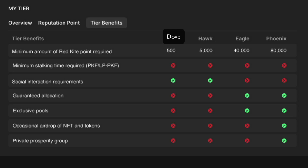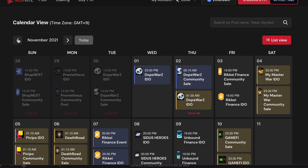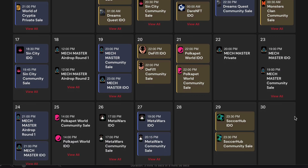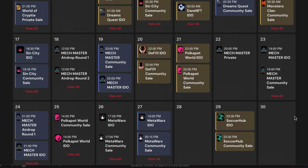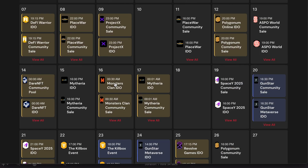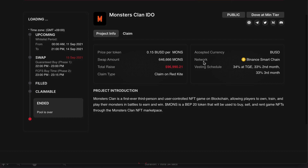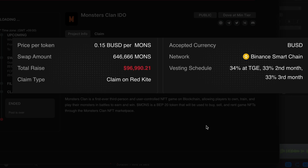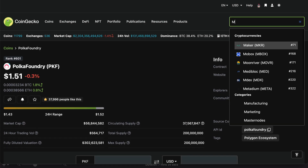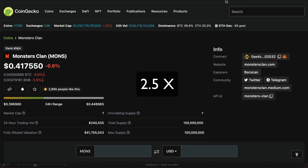Let's just go to their site and check out how often and how successful their token sales have been in the past. Looks like they are releasing around four or five projects a week, which is extremely busy. Let's pick out a few random ones and see how they've been performing in the past IDOs. Monster Clan price was 15 cents per MONS token and investing was 34% at TGE, or Token Generation Event, which means when the token is listed on the exchanges. And 33% each of the remaining two months. Currently, MONS is trading at 41 cents, and that is around 2.5x.